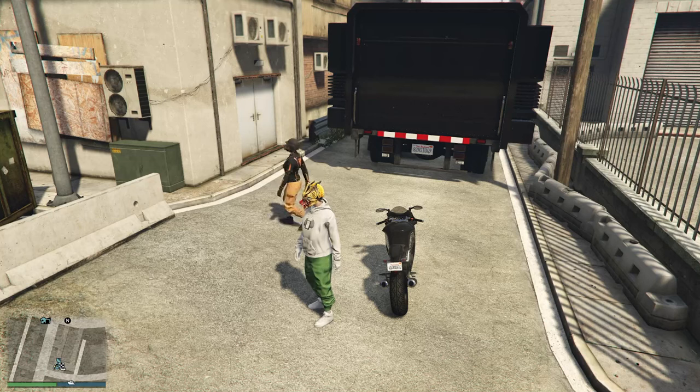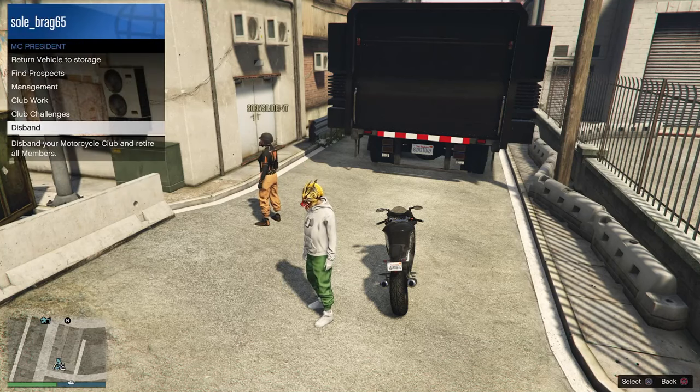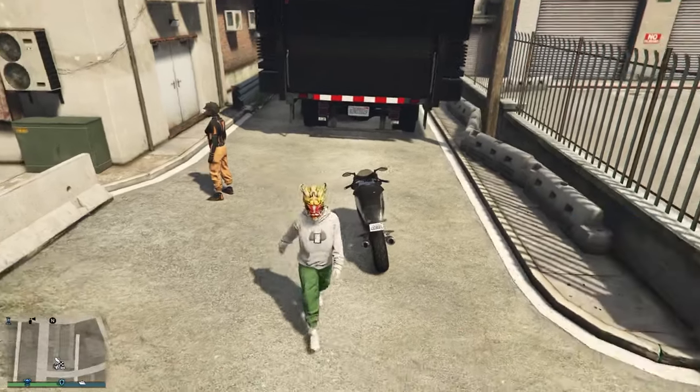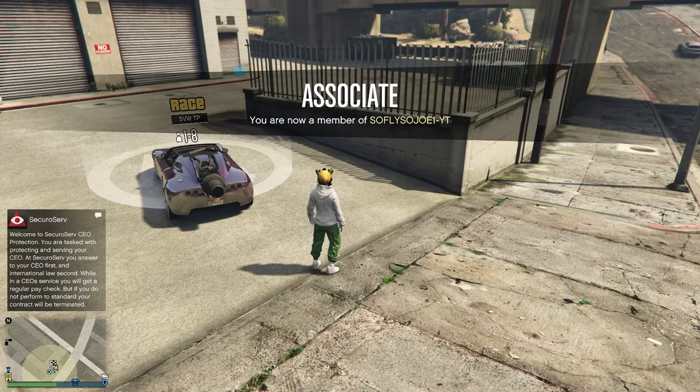We're going to get off and our friend is going to register as a CEO and invite you to the CEO. But first we've got to disband from whatever MC or CEO that we're already in. Then we can go ahead and accept that CEO invite, and now our friend is going to make his way to his special vehicle.